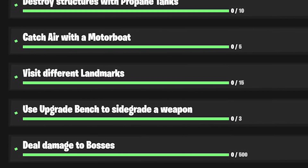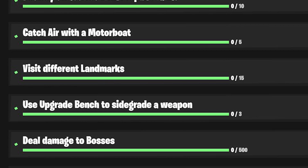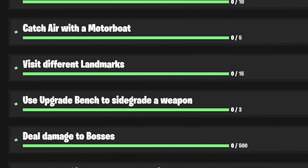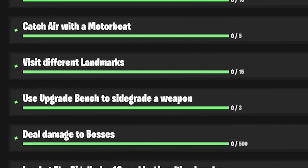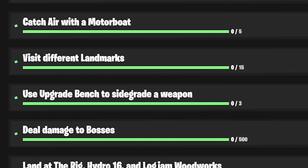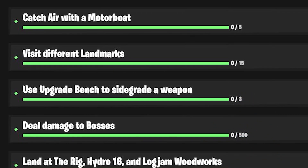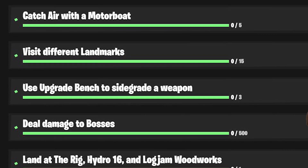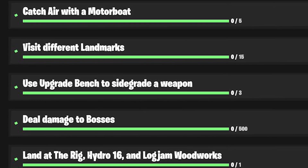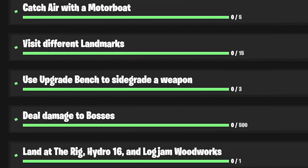Deal damage to bosses — this one's going to suck. By bosses, they mean any of the NPC characters that hold the mythic weapons. So Sky, who holds the assault rifle mythic; Brutus, who you can find at the grotto and holds the mythic minigun; and Midas, who holds the drum gun at the agency; and Meowsles, who I think is on the yacht and holds the heavy assault rifle. You just have to deal damage to these bosses — it's definitely going to have to be in different matches, since none of them have that much health.